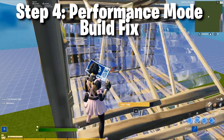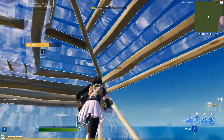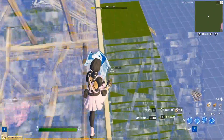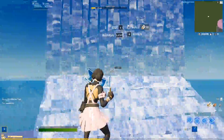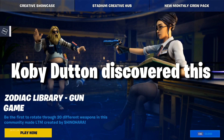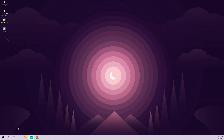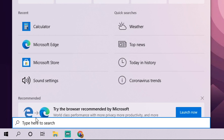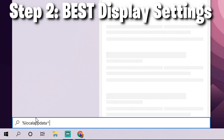For tip four, you may notice that your builds look like bubble wrap when you place them — they look really bad, kind of like mobile builds. This fix was discovered by Kobe Dutton on Twitter, so shout out to him. It's similar to tip three: go back to the magnifying glass and type %localappdata% followed by the percent sign, then open that folder again.